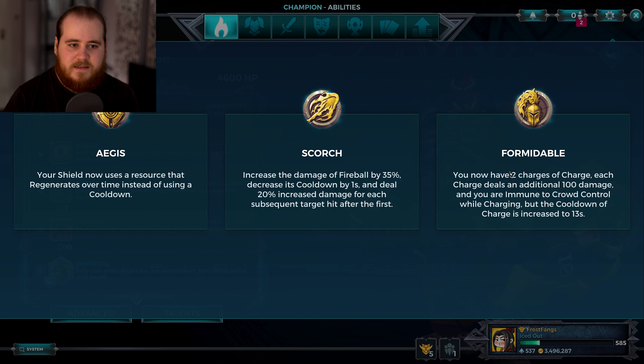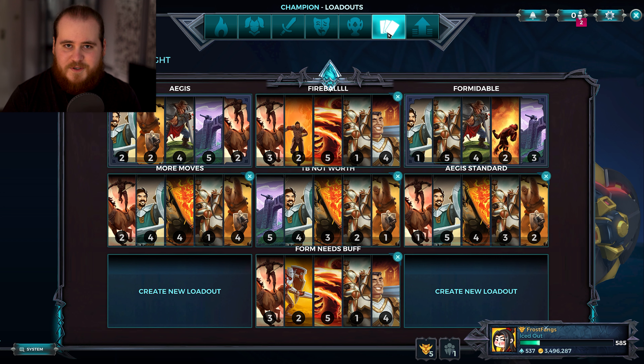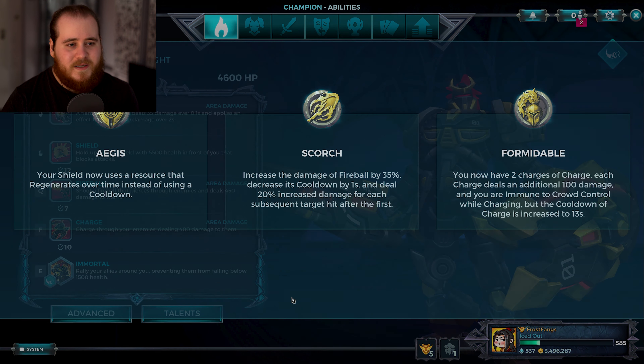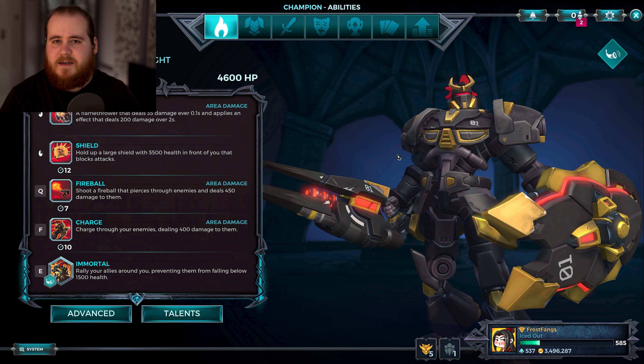To get both charges is 26 seconds. Maybe if they removed the cooldown increase on it, I could see it being sort of played because the CC immunity is really strong. The 100 extra damage — they'd have to do something with that because that's not even really worth writing in the description. Two charges is a really cool idea for Fernando. We're going to try and run it today. I'm going to try and show it off, but it is kind of hidden and secret. I've seen it like once in a year or two probably, but there definitely is potential there.